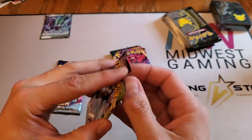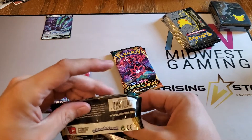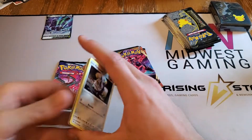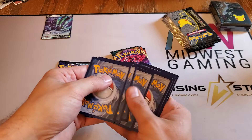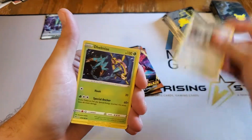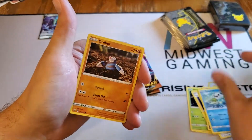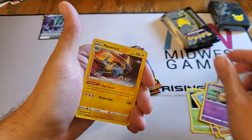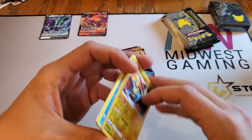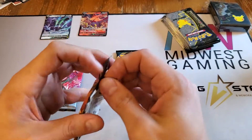Vivid Voltage - we're going to save Darkness Ablaze for last, just because there's a chance for a Charizard. Grass energy, Galarian Stunfisk, Delmise, Electrike, Phantump, Duskull, Ashwant, Drillbur, Denemus, Manectric, and a Talonflame V. Two V's in two packs!